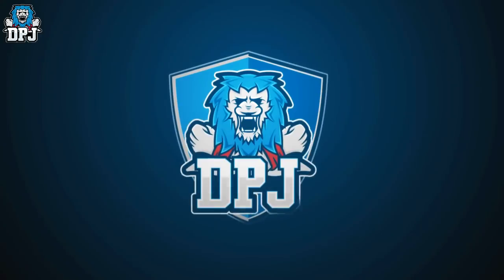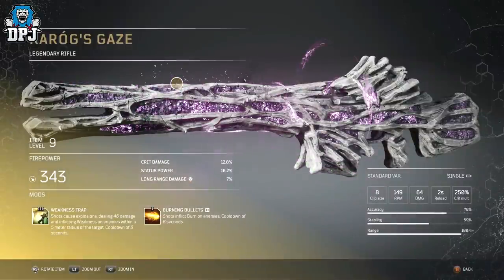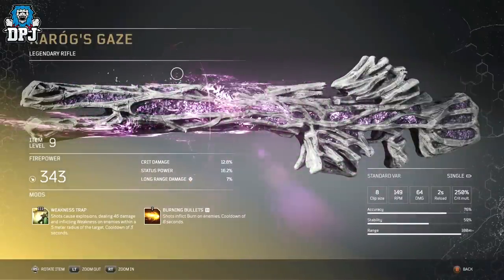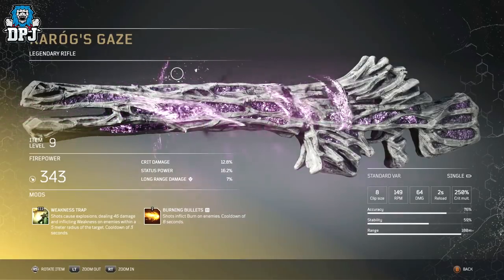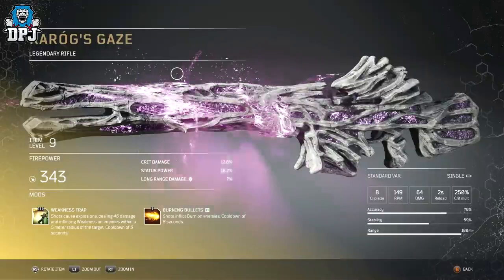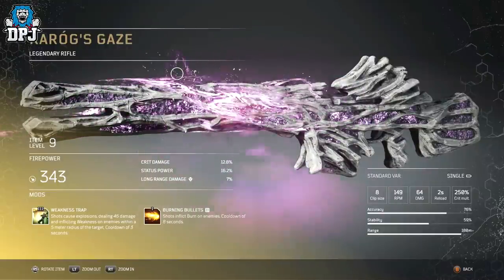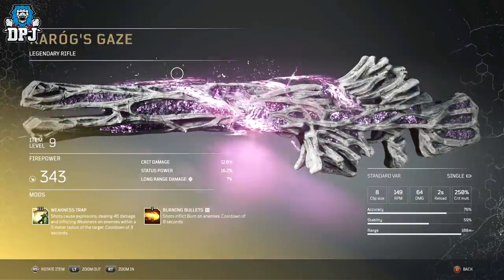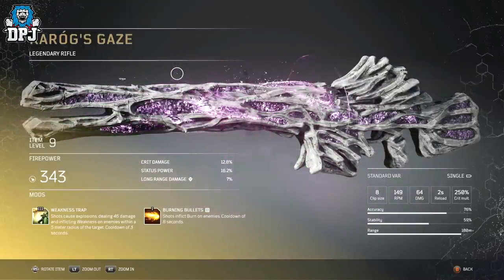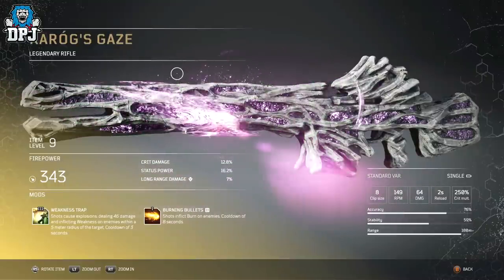In at number 4 we have the Ray Ruggs Gaze — a legendary rifle that works like your typical marksman rifle. It's a mixture between an assault rifle and a sniper, but for me it's the best of both worlds. Just look at this thing, it is a thing of beauty. When I first saw it, which I believe was my second legendary drop, my jaw dropped. This is how a top tier weapon should look.